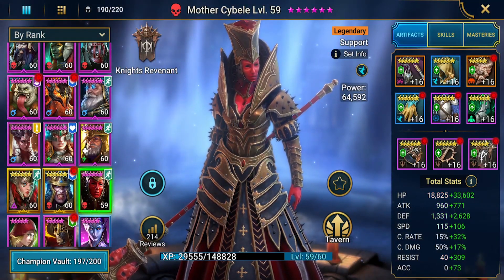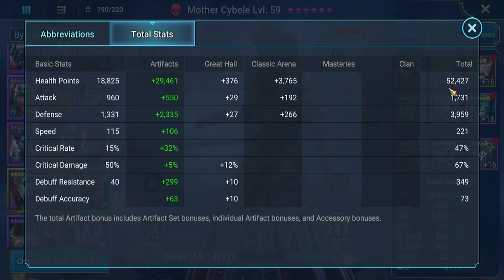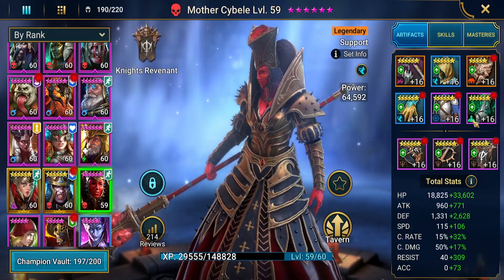Last but not least, we've got Mother Cybele. She's got a Speed set and Broken. Stats: 5,200 health points, 1,700 attack, 3,900 defense — almost 4,000 — 221 speed, 47 crit rate, 467 crit damage, and 249 resistance. Just one off from being fully able to resist anything, but at this level she should be fine.